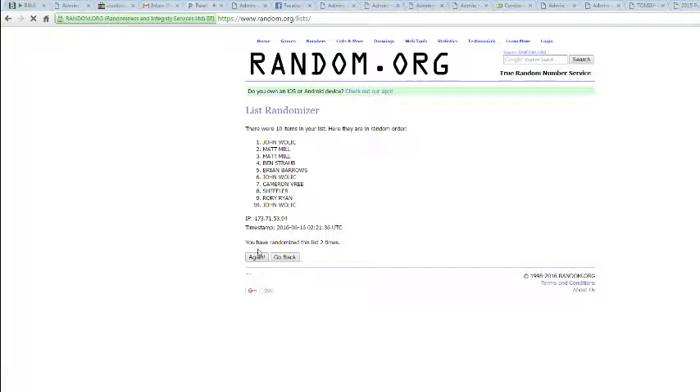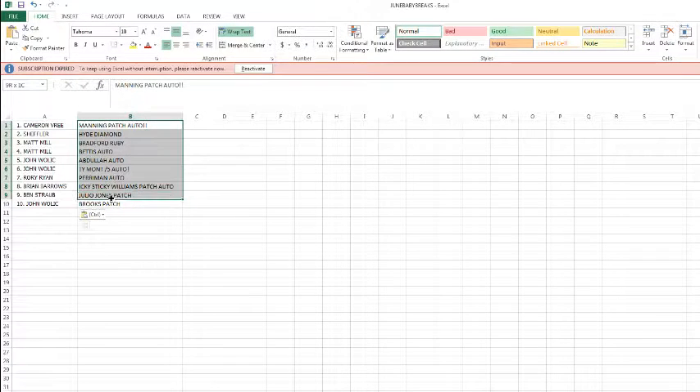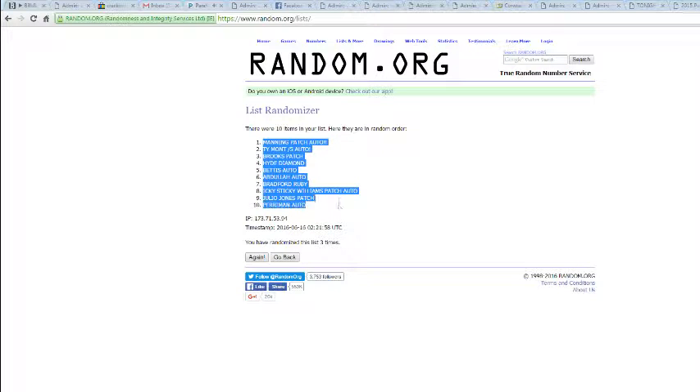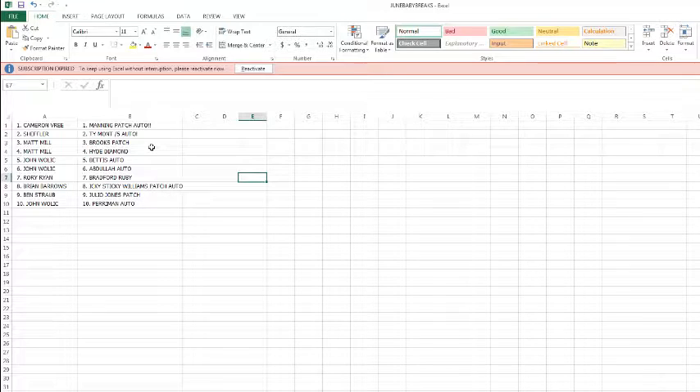Once, twice, and thrice — Cameron on top, John on the bottom. And three times on the hits — once, twice, and thrice. Cameron's picking up the Manning patch auto, Scheffler with the Ty Montgomery auto out of five, Matt with the Brooks jumbo patch, Matt with the Hyde diamond, John picking up the Bettis auto and the Abdullah auto, Rory with the Bradford ruby, Brian Barrows picking up the Icky Sticky Williams patch auto, Benny Straub with the Julio Jones patch, and John with the Perryman auto.